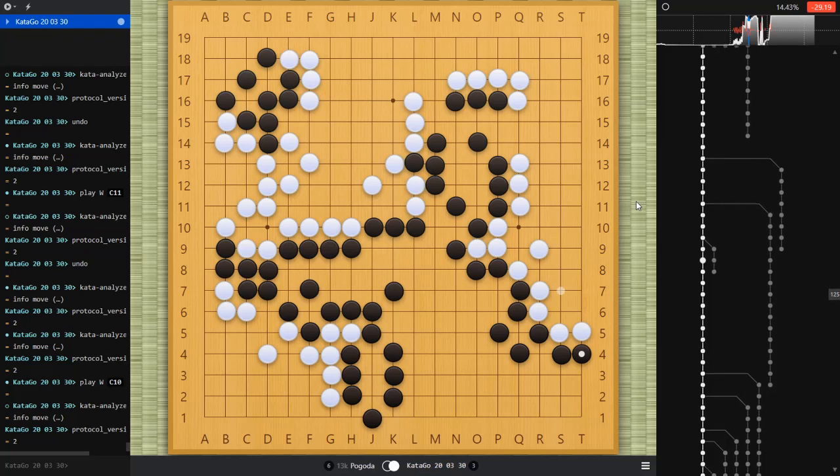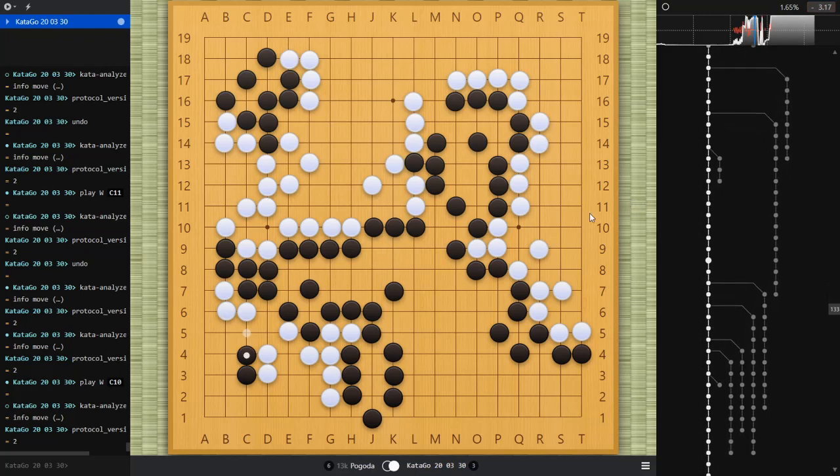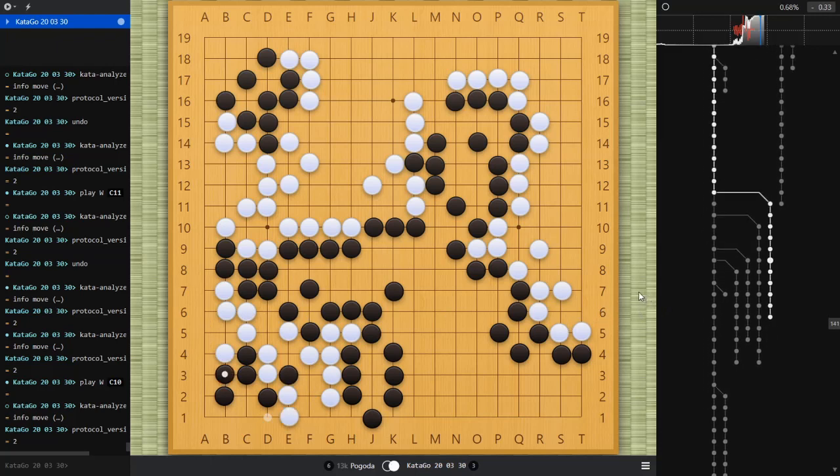Anyway he didn't play that way — he extended up, so for the moment I have a 90% chance of winning. But I give it up when he dives into the corner over here. This is the last critical fight of the game. I could have handled it better — if I just hane on this side, I'll give the variation I should have played. He gets this point, but even if he gets that I can play at B4 and he's still not alive there.